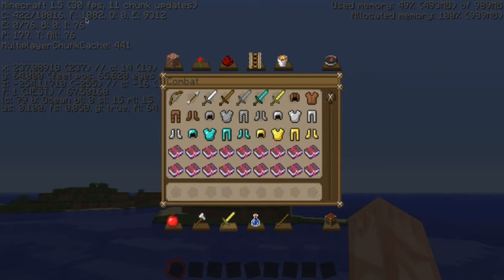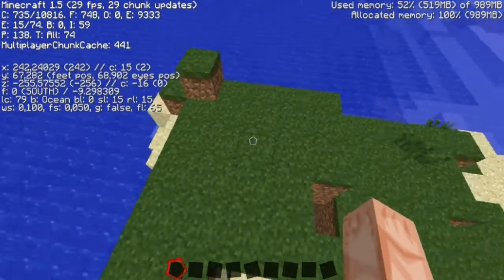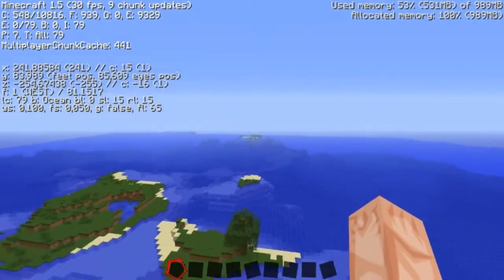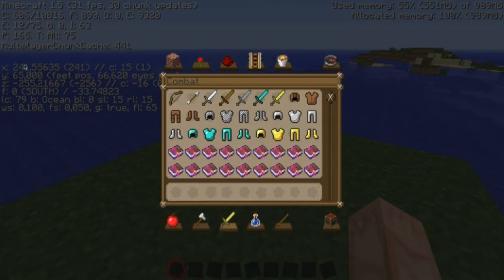Now I've got my FPS back and I'm playing in Minecraft 1.5 pre-release. This seed is a pretty nice seed — it has lots and lots of islands and a huge ocean biome. At coordinates X:241 and Z:-255 we see this little hole right here.